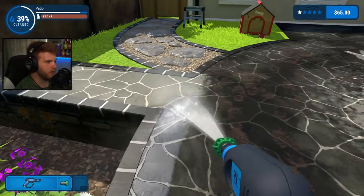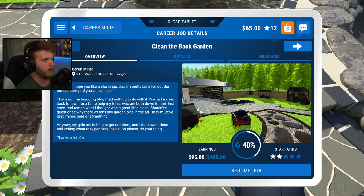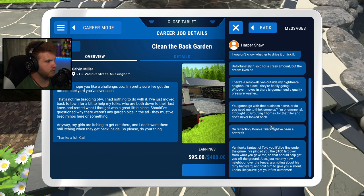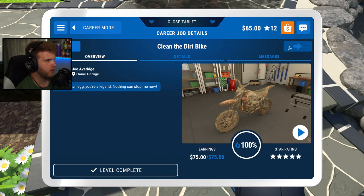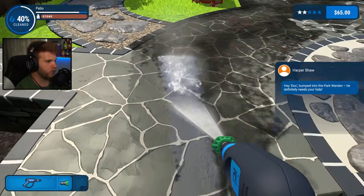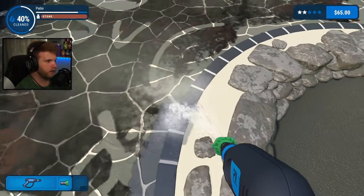Hey Doc bumped into the park warden — he definitely needs your help. What other job? What are these messages? Give him my card and I'll clean his stuff — it's as simple as that. I'm working on another job right now. I need to know what his deal is. Let's clean all this up here.